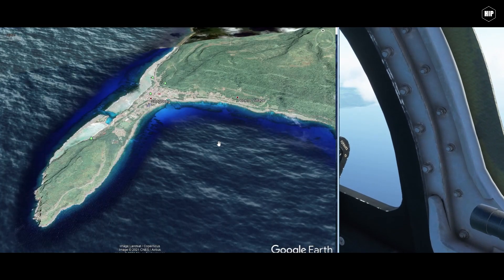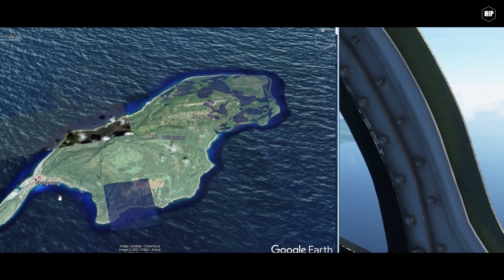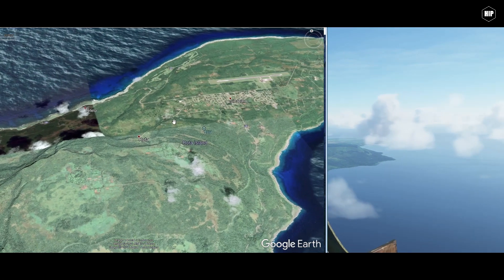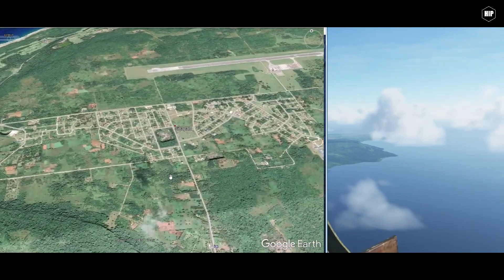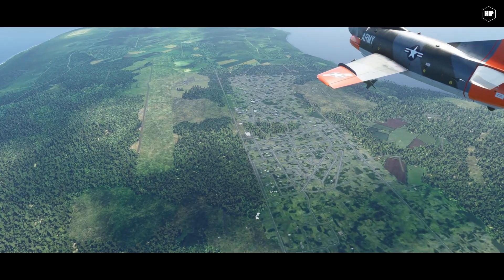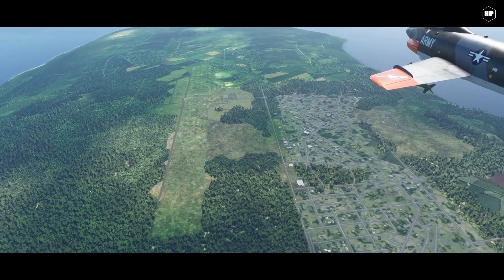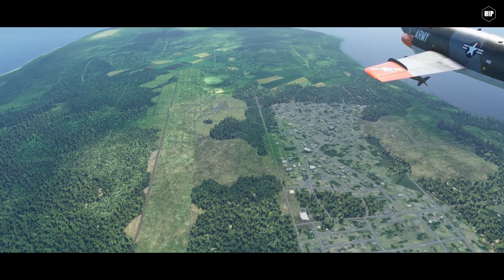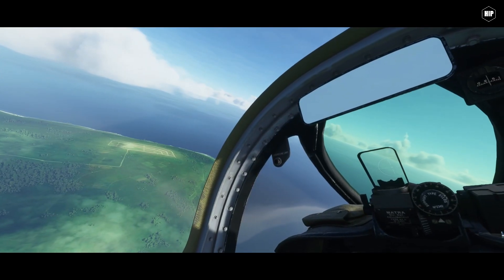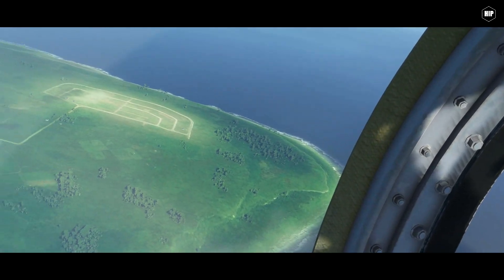Rota is also known as the Friendly Island. It is the southernmost island of the United States Commonwealth of the Northern Mariana Islands. Sinapaalo village is the largest and most populated, followed by Song Song village. Rota International Airport, which sadly is not represented in the default Microsoft Flight Simulator at this time, though a user managed to build the airport as a free scenario available for download. There is a golf course on the northwest coast of the island and an abandoned weapons storage area on the east end.